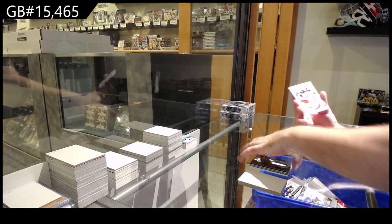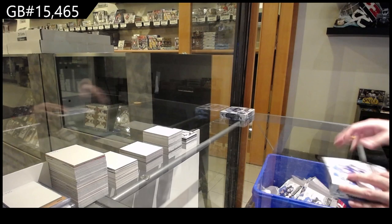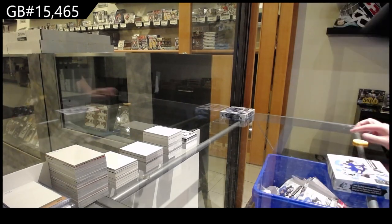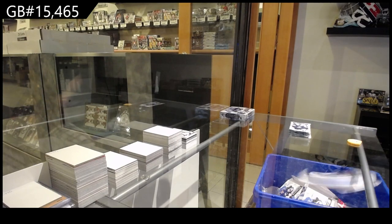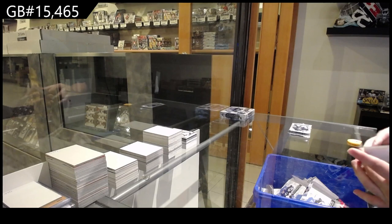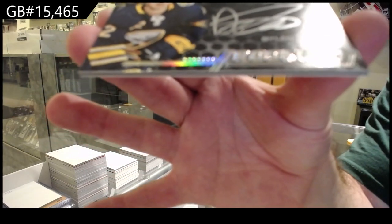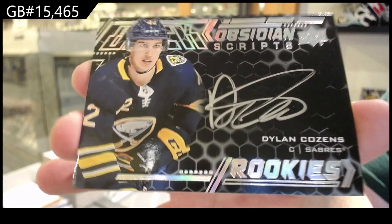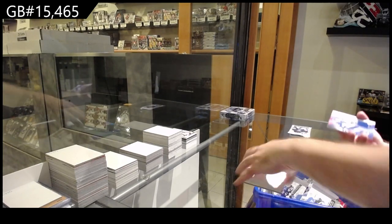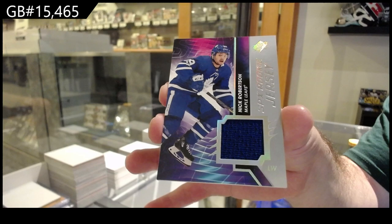We've got a base $2.99 of Elvis Merzlikins for the Blue Jackets. We've got an Obsidian Rookie autograph for the Buffalo Sabres — Dylan Cozens. Obsidian Scripts Rookies, Dylan Cozens, another decent name. We've got a Rookie Jersey of Nick Robertson for the Maple Leafs — SPX Rookie Jersey, Nick Robertson.